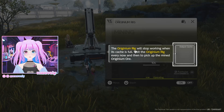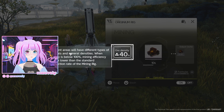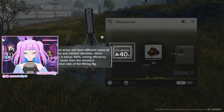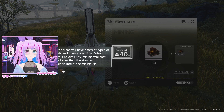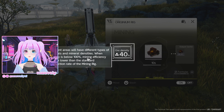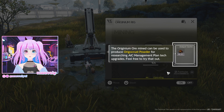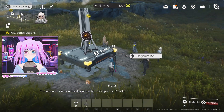I place both originium rigs on the mining spots and they slot in really well. The originium rig stops working when its cache is full, so I'll need to visit periodically to pick up the mined ore. Different areas have different mineral types and densities — when density is below 100, mining efficiency is lower. I think upgrading things improves that. The ore mined can be used to produce origio crust powder. We're now researching AIC management plan tech upgrades.